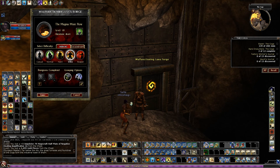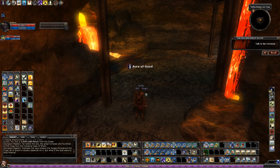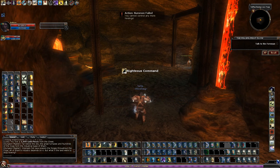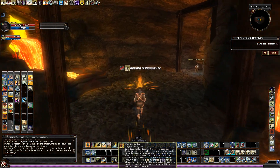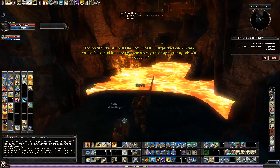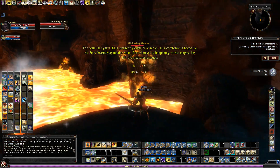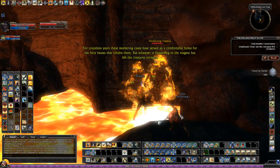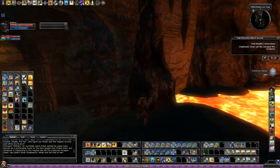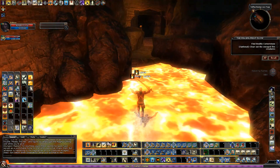This is Magma Must Flow on Elite. We have pretty good fire resist, so we could go right through this lava — a little bit of damage but not too much.